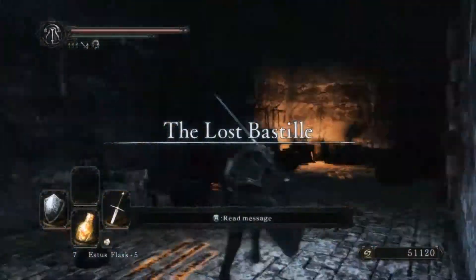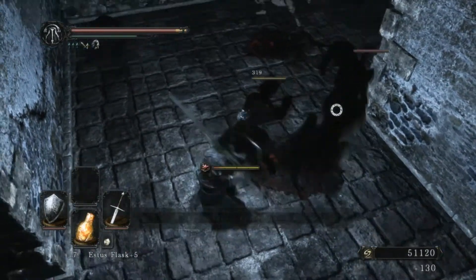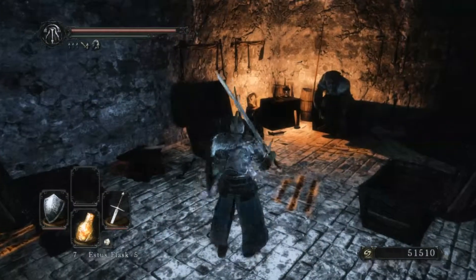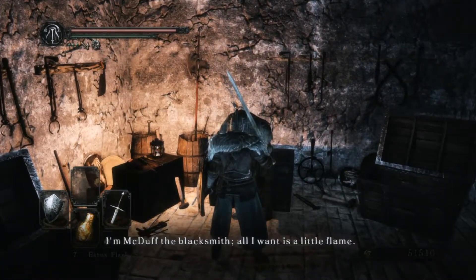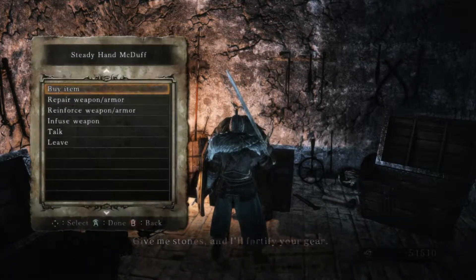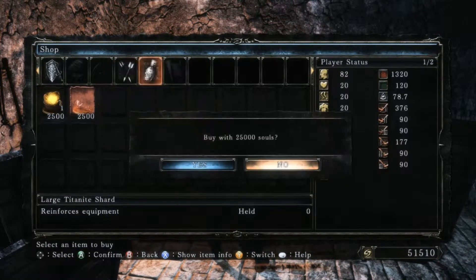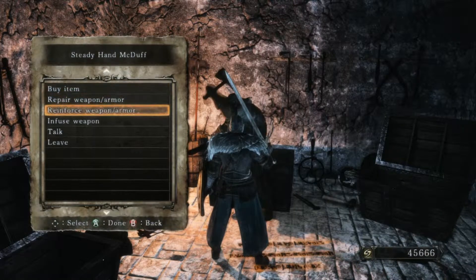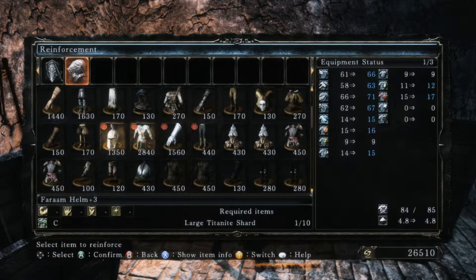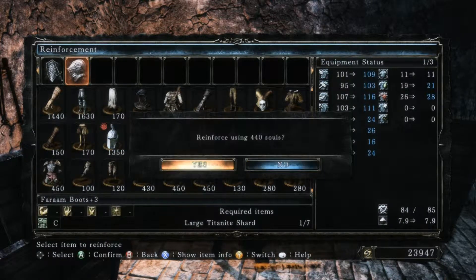Also, I've heard that the Shrine of Amana is a big pain in the butt, and I should probably take a bow with me. So I might end up upgrading a bow. I think we got a lightning bow that we got in Drangleic Castle. So I'm gonna try upgrading it.